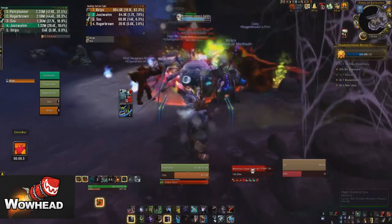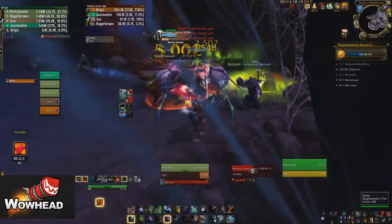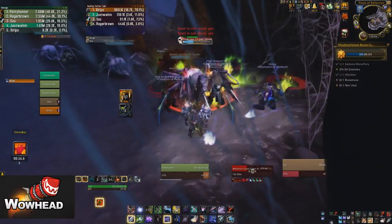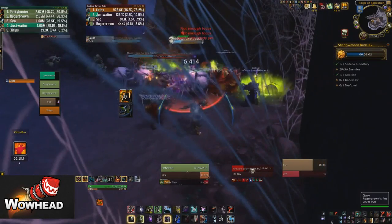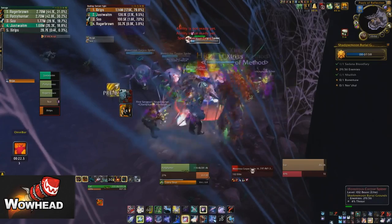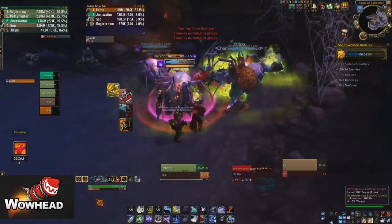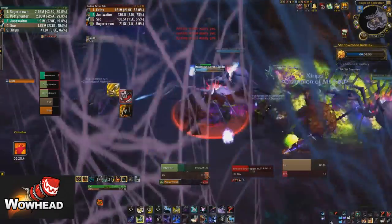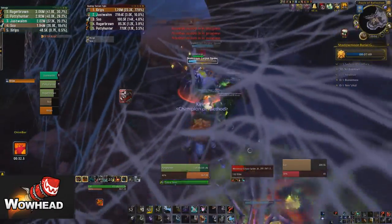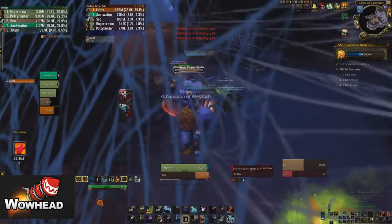Here again we have two big spiders and small spiderlings - exactly the same as before, interrupt the cast. You'll see just wait uses Typhoon in the wrong direction and we do get the extra spiders, which is really really bad and could actually easily be a wipe. Luckily we don't wipe - Xerips has Tree of Life ready so he pumps out a lot of healing and we interrupt as much as possible and kill them off quickly. You really really don't want to pull those two extra spiders on the side.